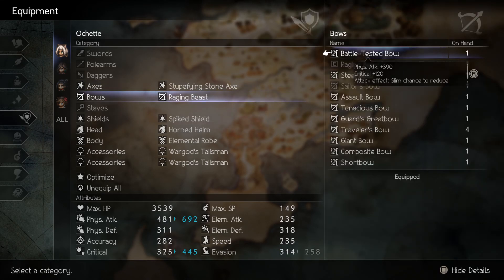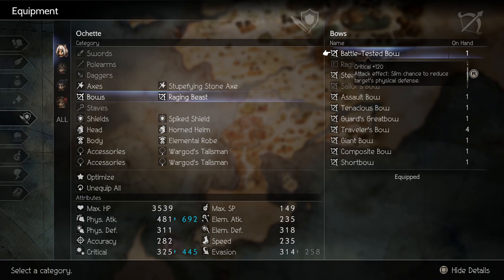That's not the battle-tested bow. That's a big jump and crit. Slim chance to reduce target's physical defense? Oh my gosh. So I guess there's a chance for them to drop the battle-tested bow.